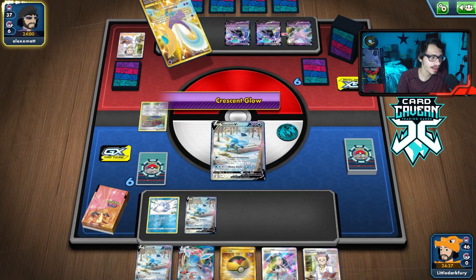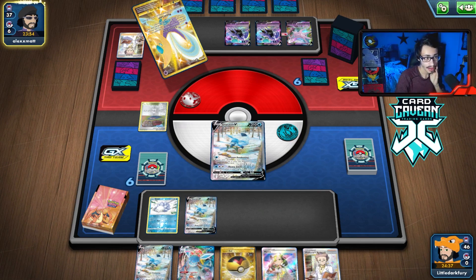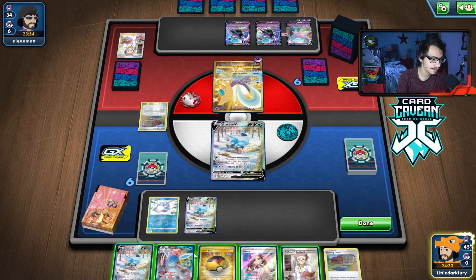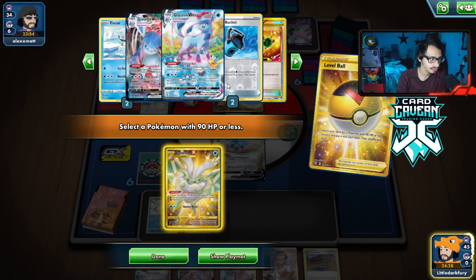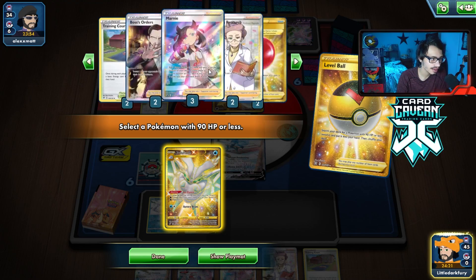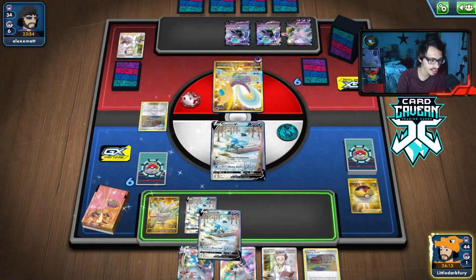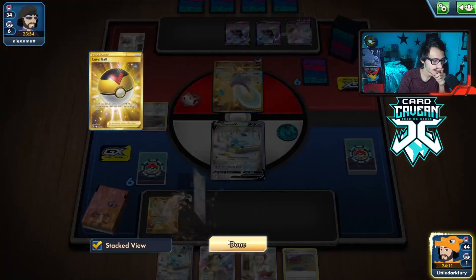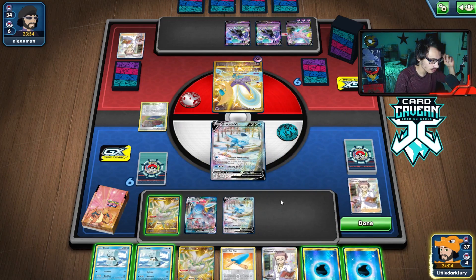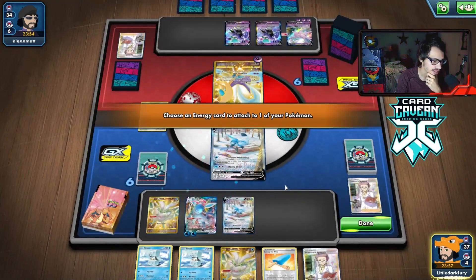We might get some quick games in this video today because Glaceon can do that sometimes when your opponent has no way to stop you. There's a Research of their own. They do have Espeon VMAX — it's not really a threat for us. It's mainly just dealing with the Shadow Riders. They got a pretty solid start: double Shadow Rider, the Griselia. The Griselia is definitely a threat for us because they can attack us. We unfortunately do with the energy and switch here.